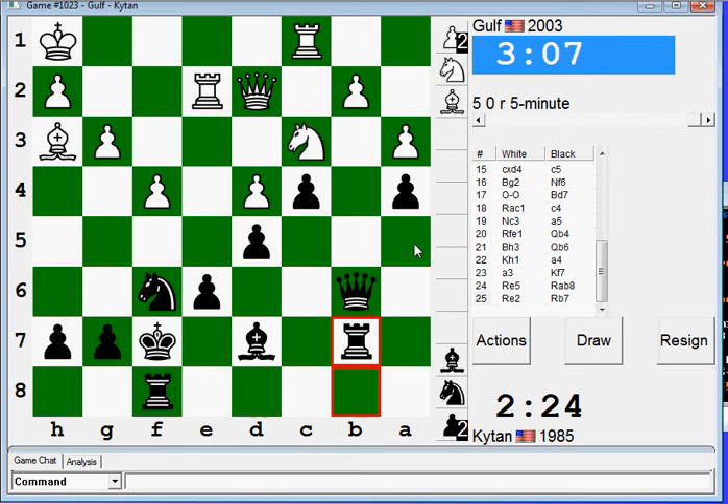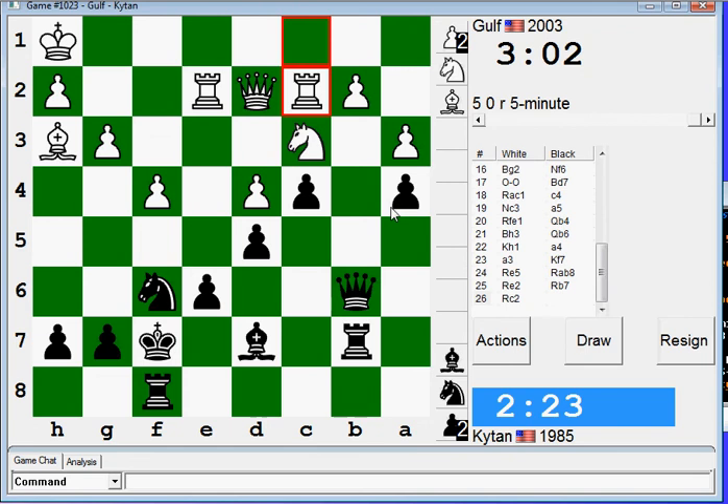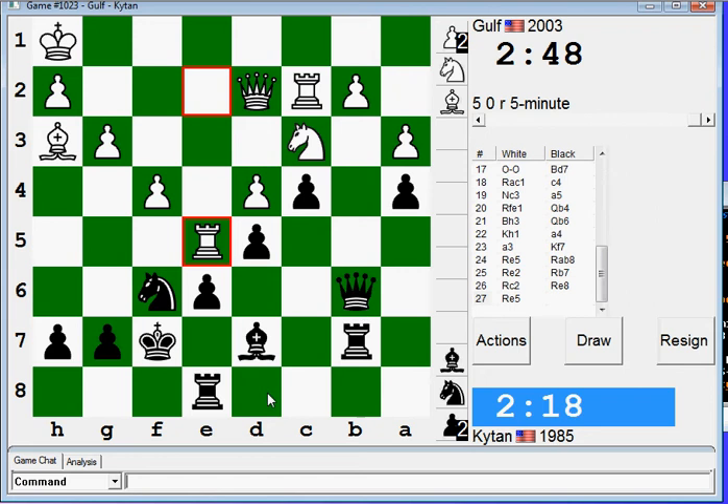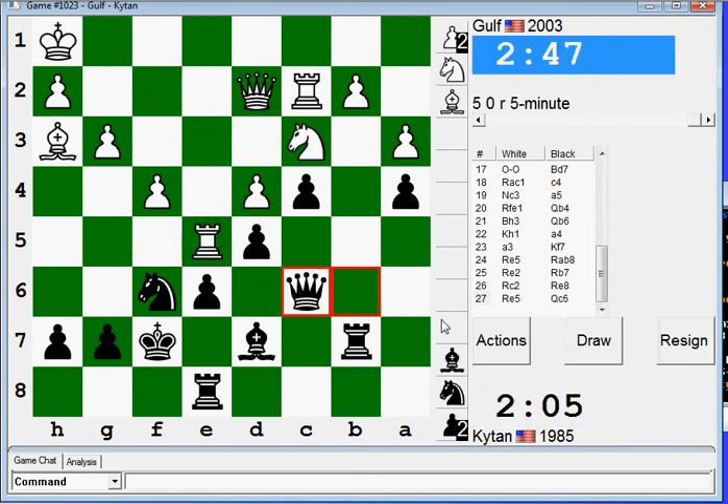And I'm going to have to start playing faster here. He could take there, I guess. Take there and then take here. And like, takes, takes, queen check. I don't know, that might have been dangerous stuff. But he didn't. So now, play faster. Play faster. That's what we do now. We play faster.